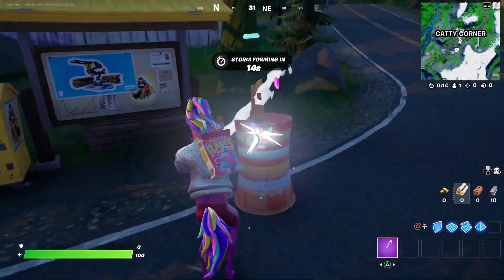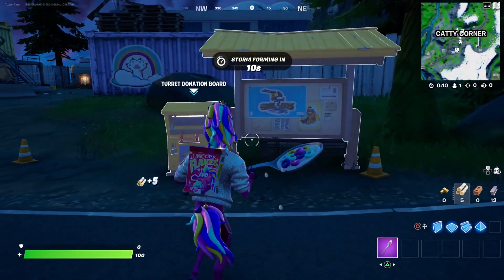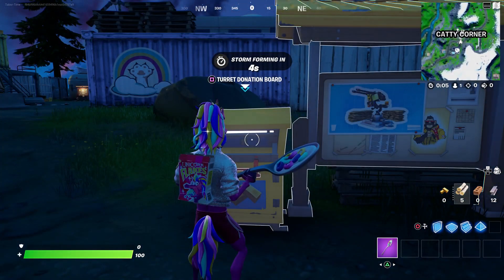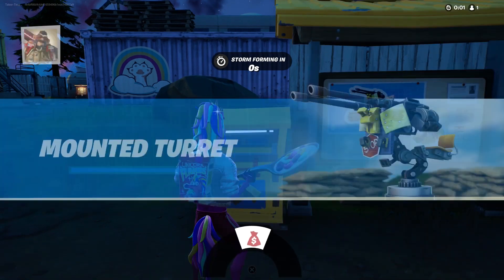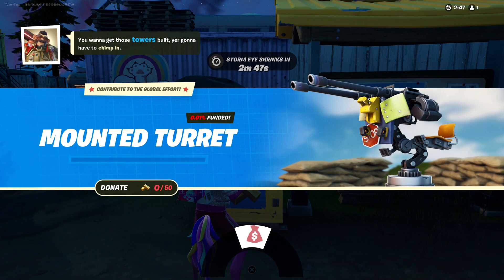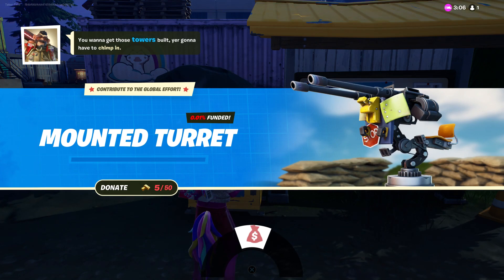This first one is a bit weird and you probably don't even know what this is, so you probably have never interacted with it. This is how it works: this is the turret donation board, and this is basically stage one. If you talk to it, it says 'you want to get those towers built, you're gonna have to chip in — waka waka, by the way.'